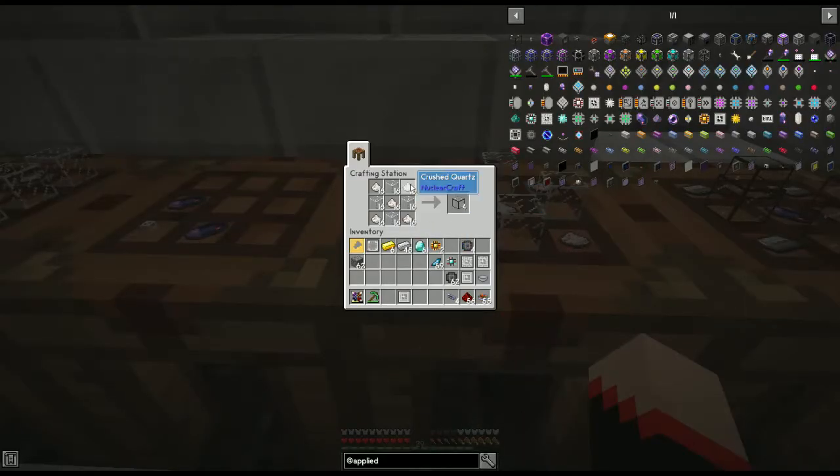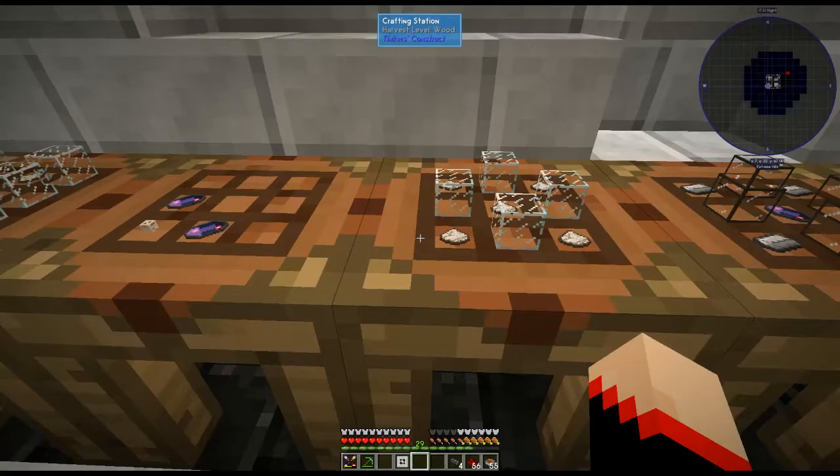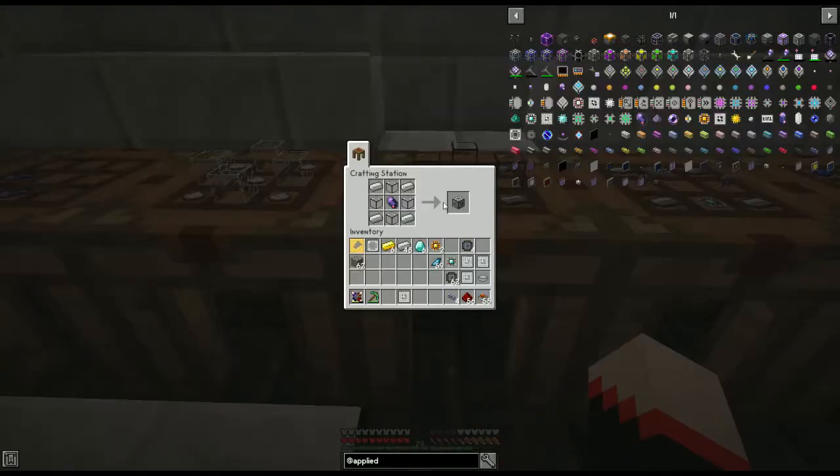Next we're going to need quartz glass. You're going to need five crushed quartz and four glass, and each recipe will give us four quartz glass. With the quartz glass, we're going to make our energy acceptor — you need a fluix crystal in the middle, four iron ingots, and four quartz glass, and so then we have our energy acceptor.